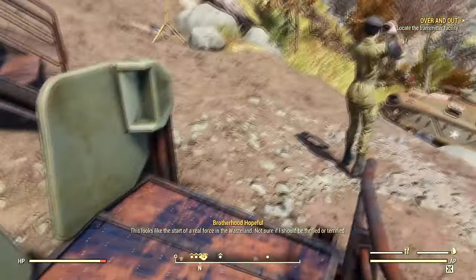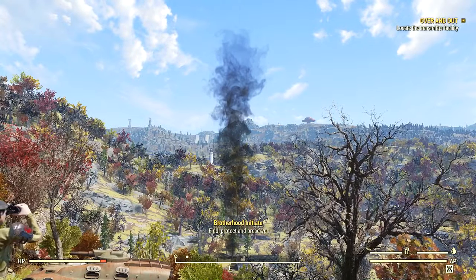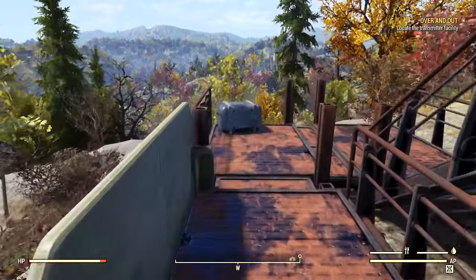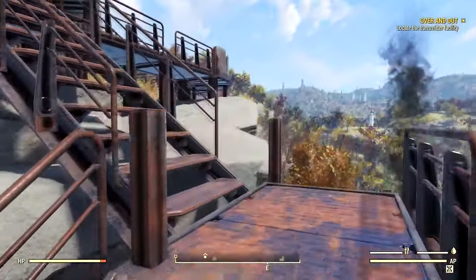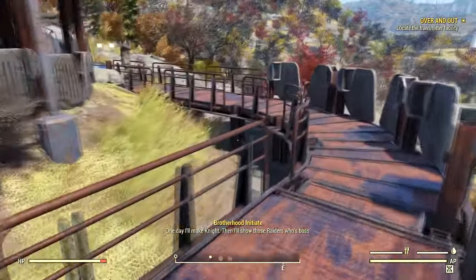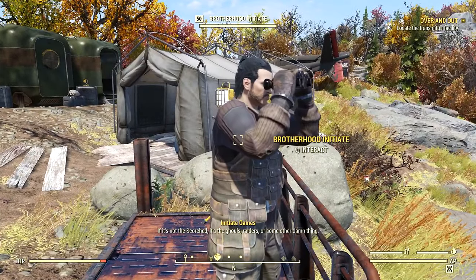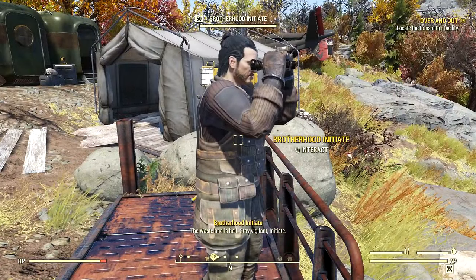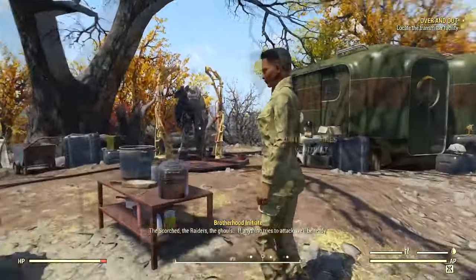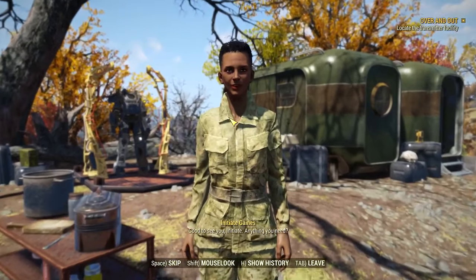This looks like the start of a real force in the wasteland — not sure if I should be thrilled or terrified. 'Find, protect, and preserve.' What's going on up here? Could you tell me who's in charge here? 'The wasteland is hell. Stay vigilant, Initiate.' I see Initiate Gaines. What's up? 'Good to see you, Initiate. Anything you need?'